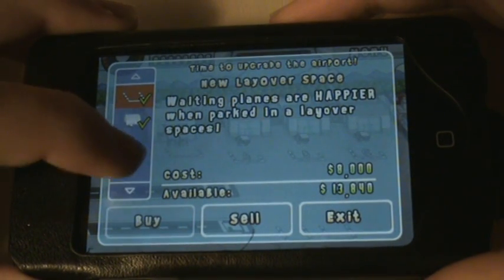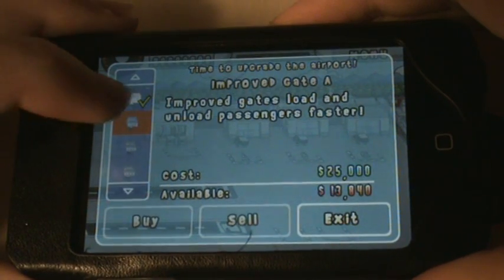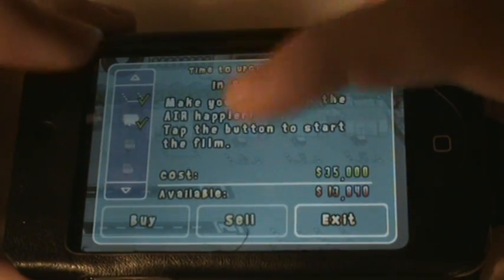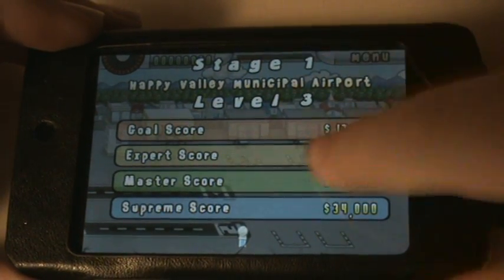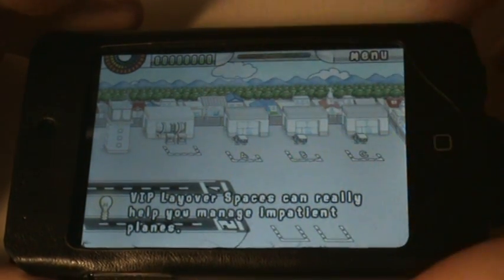Before you play the level, you can look through the things available to buy, which can improve your airport. There's nothing really I want to get because I've got most of the things. It tells you your goal scores — let's just get right into it.